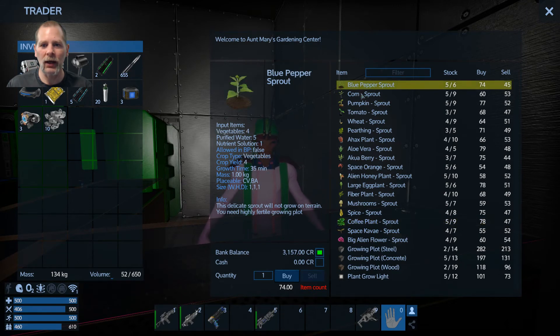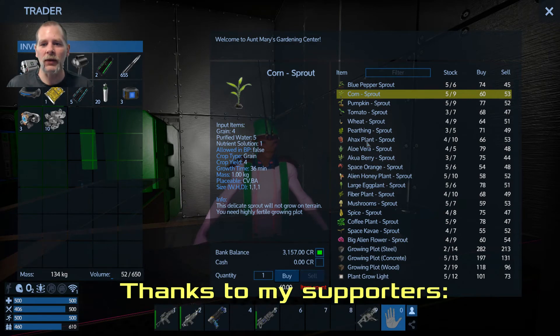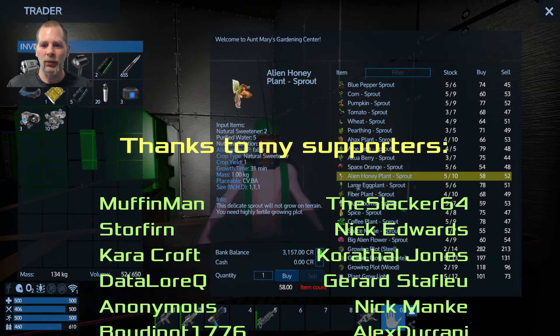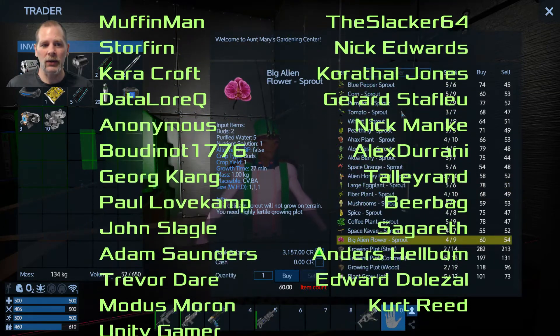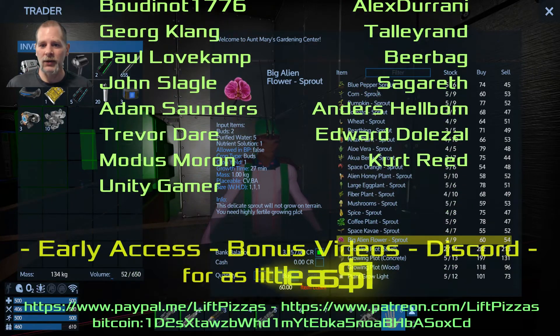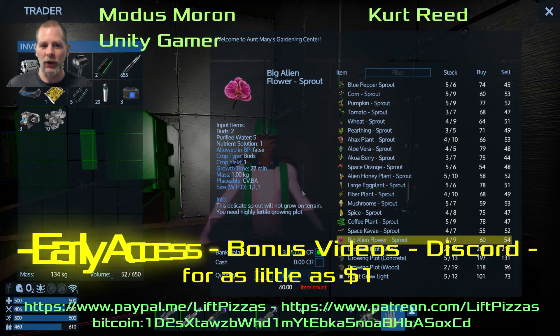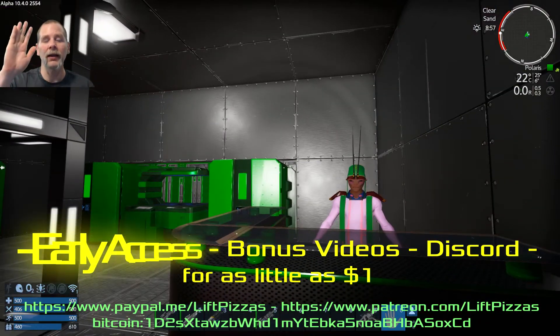I'm going to buy various things because we're just going to get stuff that looks cool — a bunch of these, oranges, and honey plants. That's going to be it for episode 68. Join me in episode 69 for some trading, and we'll head back home and see what we can do with all our cool sprouts. See you then!